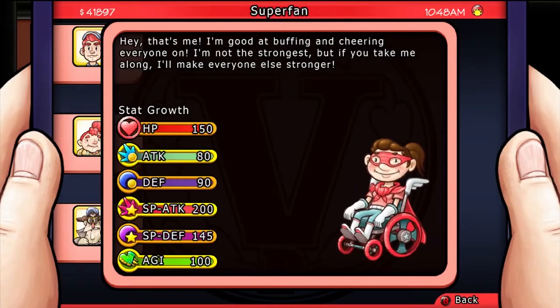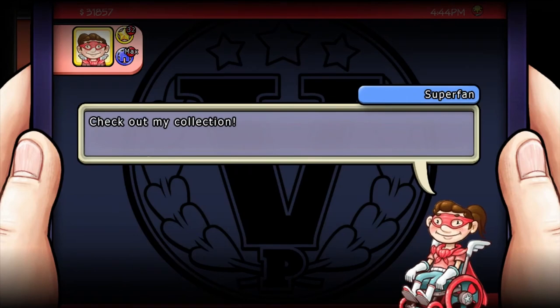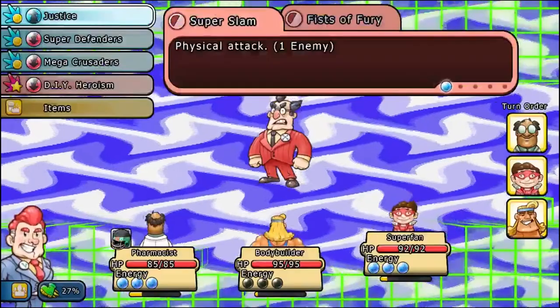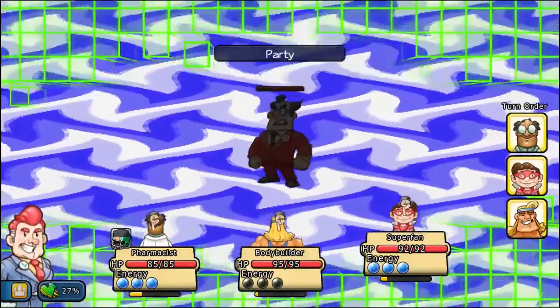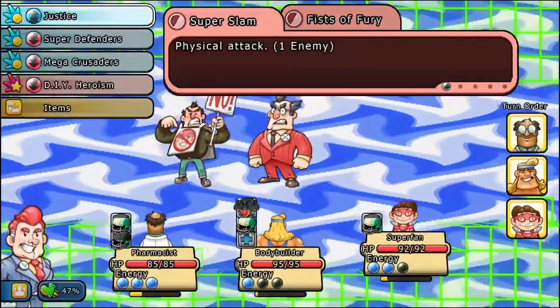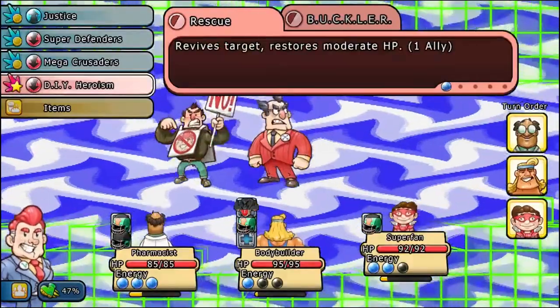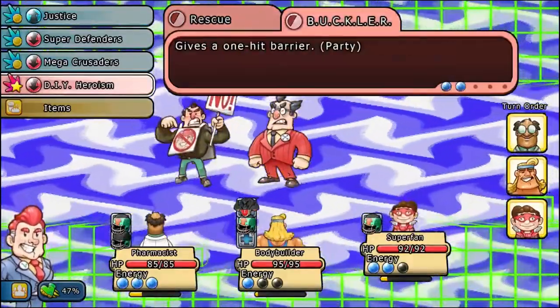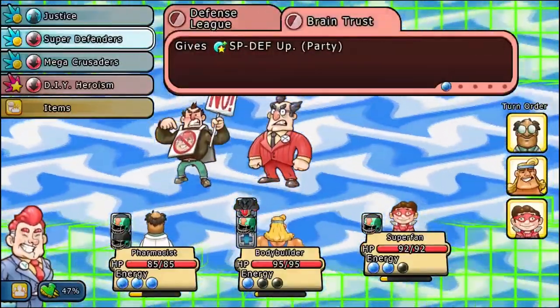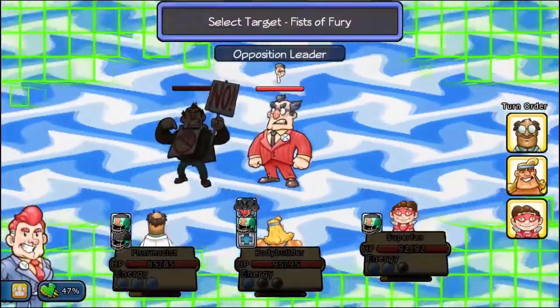This citizen is the Superfan. She's good at buffing and cheering everyone on. She has a lot of weaknesses, but if you take her along, she'll make everyone stronger. Her collection has information on all the characters — and I'm using her collection to make this video. In combat, she gives the whole party buffs: any kind of buffs — Defensive, Offensive, Special Defensive, Special Offensive, all types of buffs. She also has a few do-it-yourself heroism things that allow her to resurrect people or block an attack.